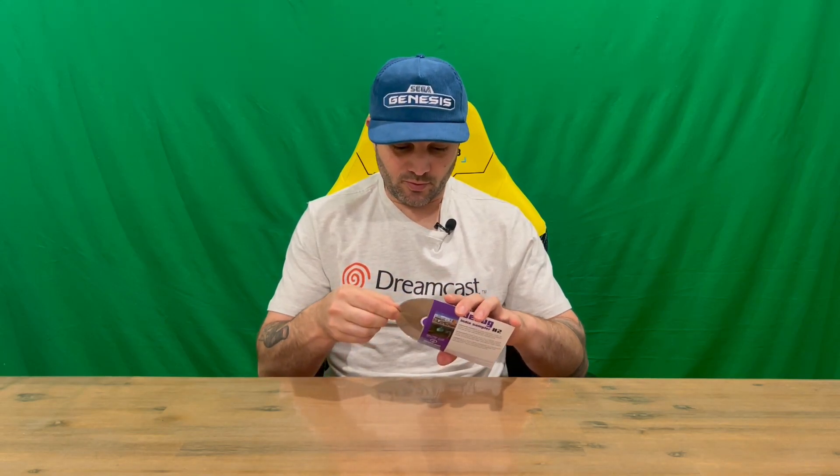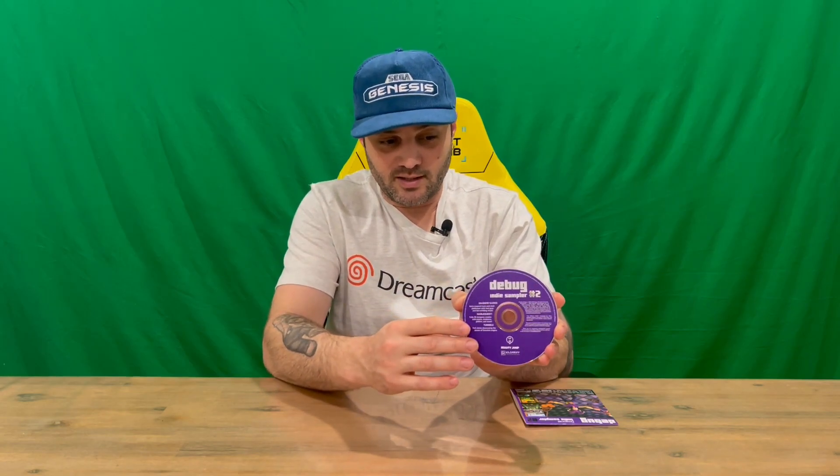If you're interested in checking out the quality of that, keep an eye out for when they drop. We've got three games included on this demo disc, which is pretty cool: Shadow Gangs, Hail Quest, and Tunnels. We'll pull out the disc — it's a nice purple, similar to Volume 1 — and it's got all the information on top of the disc that you'll insert into your Sega Dreamcast to play and try out those games.